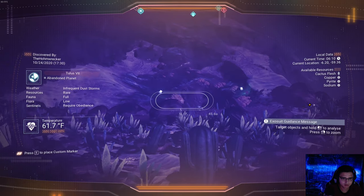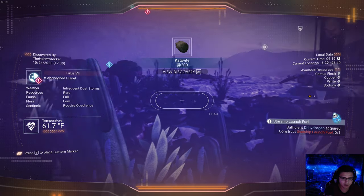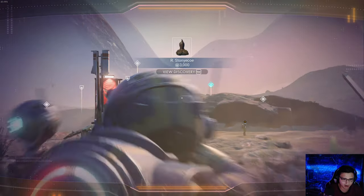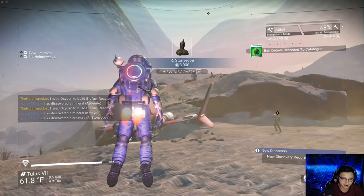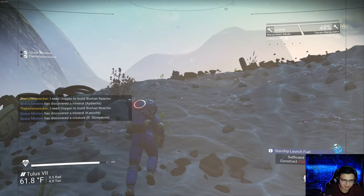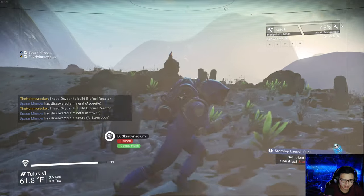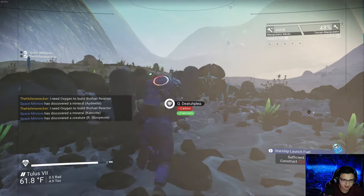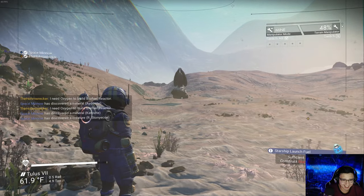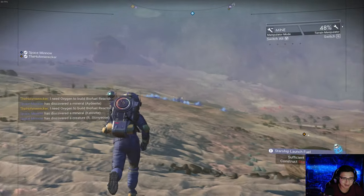I'm going to scan a couple of these things — you start building the base Adam, you're on base build duty. I'm getting units every time I scan stuff. Is that the currency we use to buy things? It's gotta be. What are those? There's actual animals here — turn around! It's called a Stony Co. What is that? Go over here — look at that thing! Look at that pudgy little guy, it's scared.